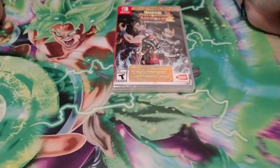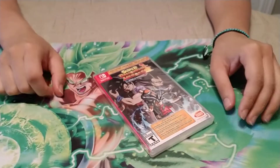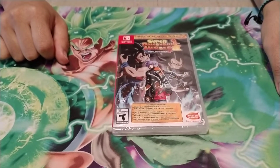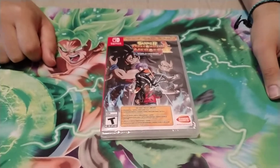So we have a different type of box opening today. We are opening a rectangle called Super Dragon Ball Heroes: World Mission. This came out today and it is for the Nintendo Switch. It is based off of the Japanese arcade game of the same name.